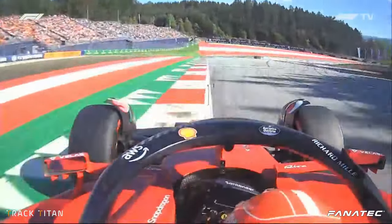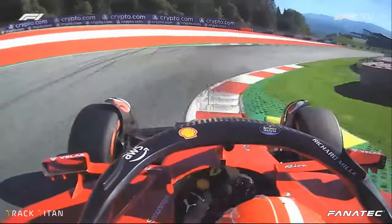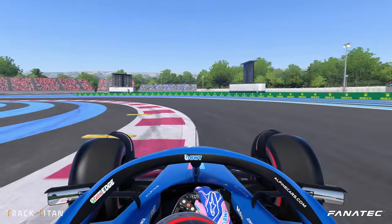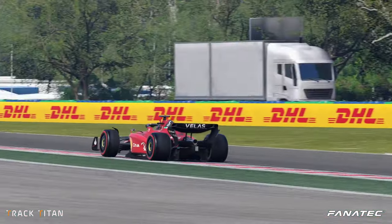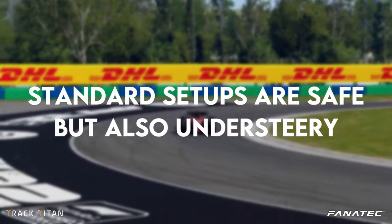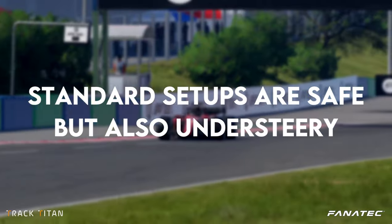In real life and in other sims you have to be really careful braking into corners. But in F122 you can do it quite aggressively. And this also means that the standard setups are almost always too understeer, making them safe but also not that quick.